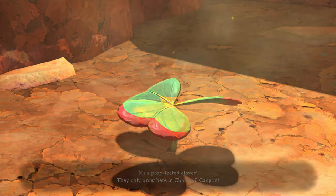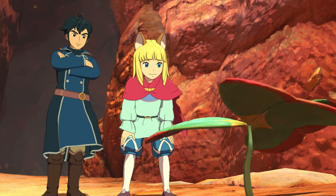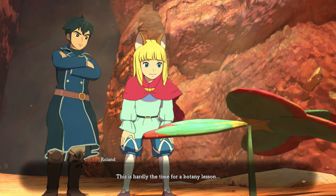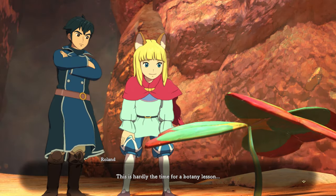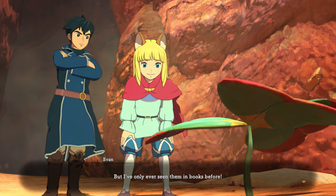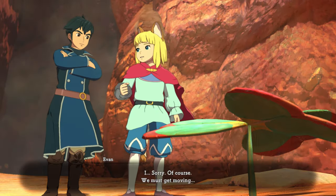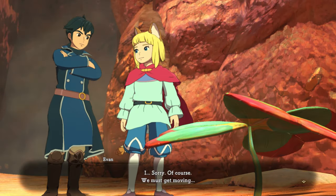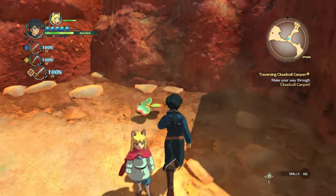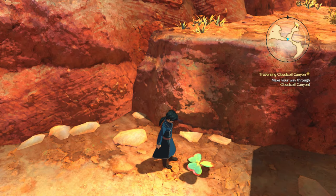The leaves spin, you see, and they give off ever such a soft little breeze. Oh my, that's actually cool — it's like nature's fan in a way, besides the wind I suppose. This is not the time for a botany lesson, but I've only ever seen them in books before. Of course, we must get moving. It's alright. The Prop-Leaf Clover is spinning away gently.